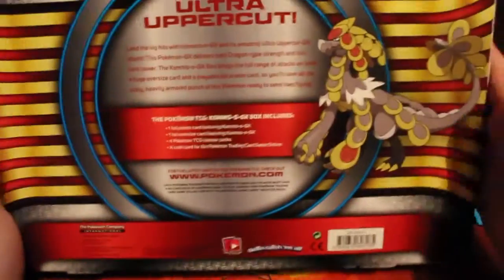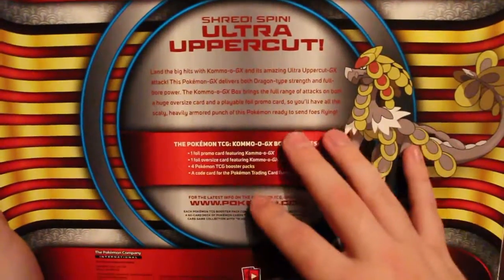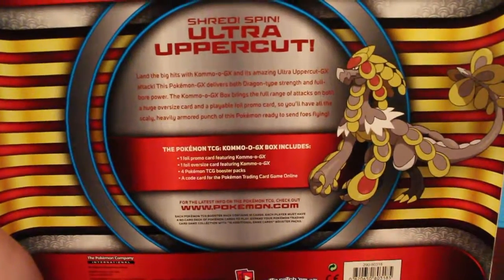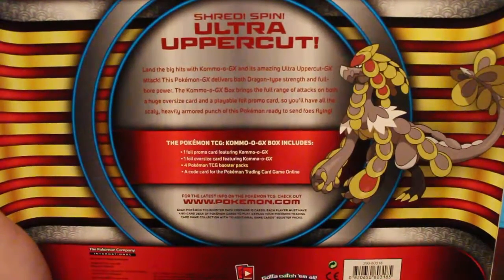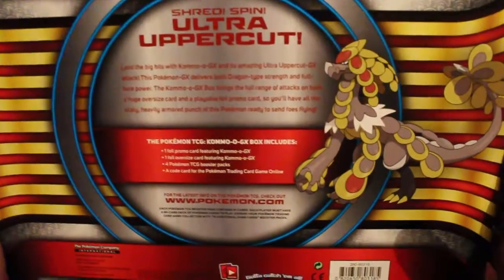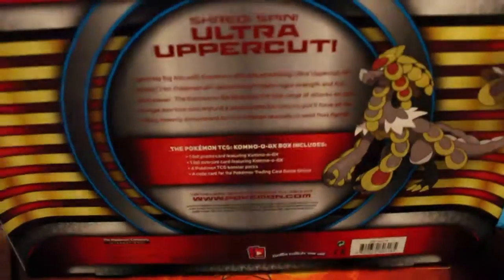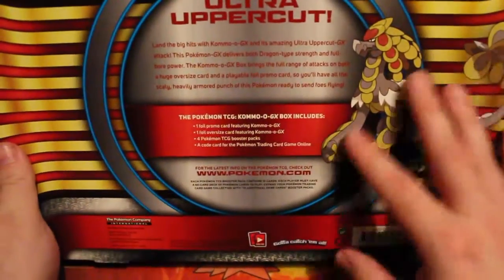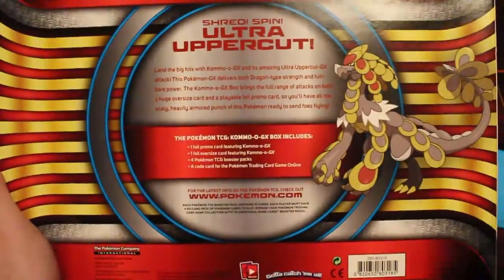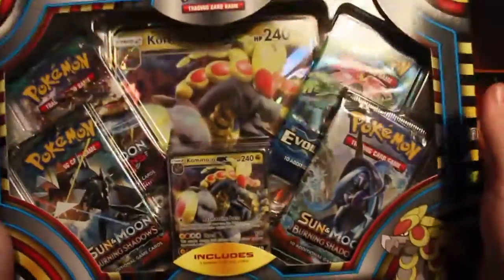That is the front and some of the sides right there, and then obviously there is the back. I believe they made this product just along the line where Komomo's getting that exclusive Z-Move type of thing, but it's the uber dragon of Alola. It may not be everyone's favourite, but it's a new product. So let's get this boy opened up.